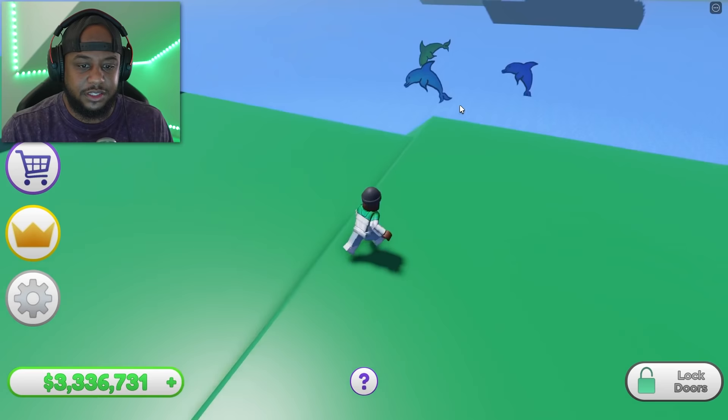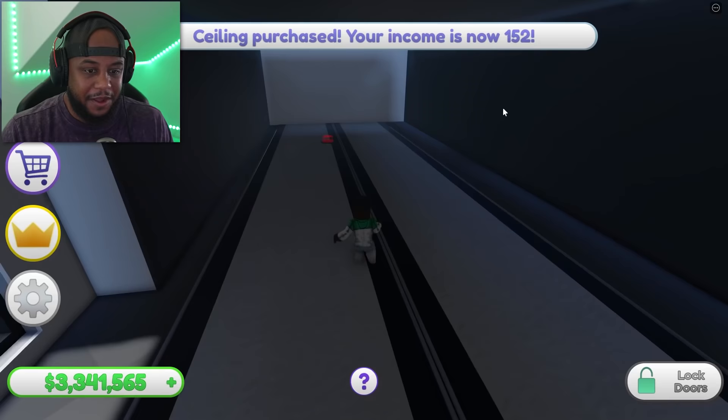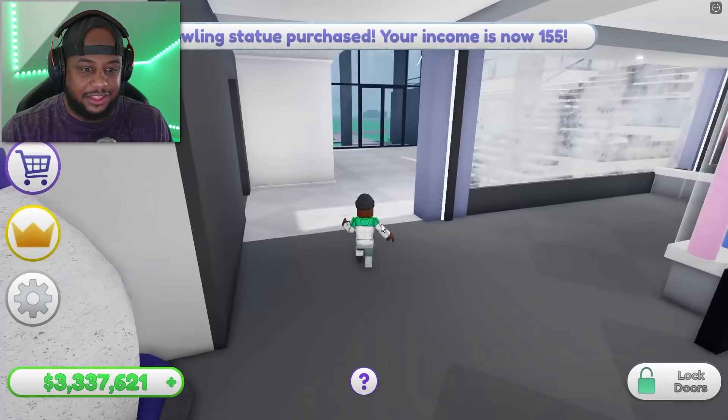I feel like this place needs a theater room since we're spending so much money. Wait — why are there cutouts of dolphins? A bowling alley! I knew we were gonna have some type of feature. There's the bowling balls, the ceiling — let's get the lanes going. There are our bowling alley lanes with the lights. I wish I could bowl!